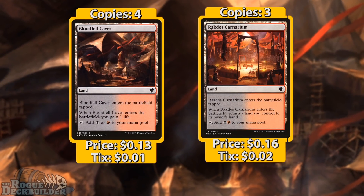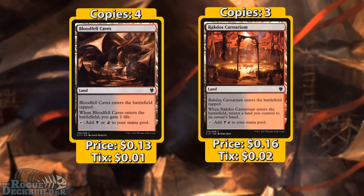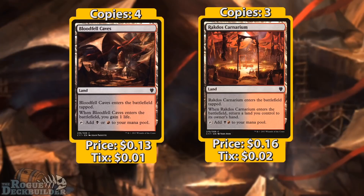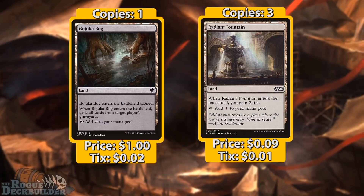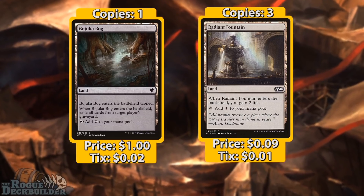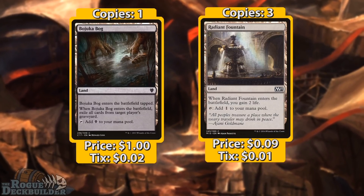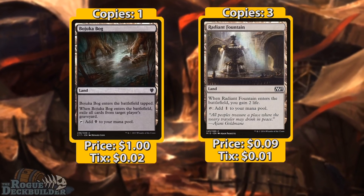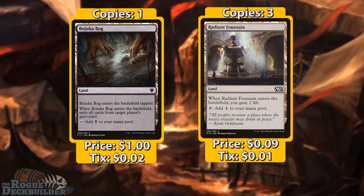As far as our lands go, we have four Bloodfell Caves and three Rakdos Carnarium as our dual lands — the best you're going to get in Pauper. Rakdos Carnarium has synergy with other lands in the deck. For non-basic lands, we have one Bojuka Bog and three Radiant Fountains. Both work well with Rakdos Carnarium — we can bounce them back to get their effects again. Radiant Fountain helps us recover life lost from drawing cards, and Bojuka Bog is great against graveyard-based decks without sacrificing our own graveyard for Gurmag Angler.